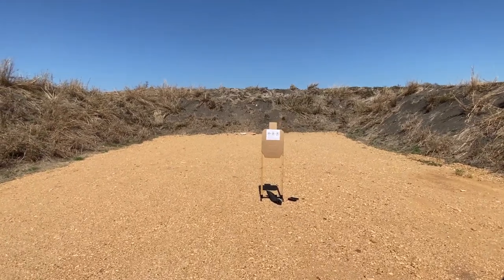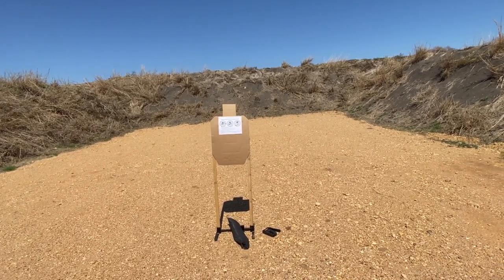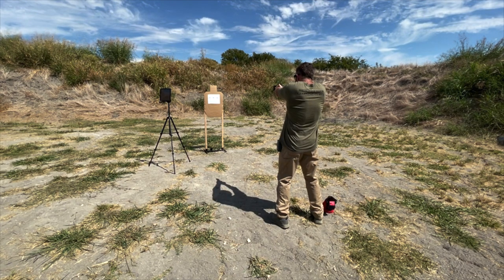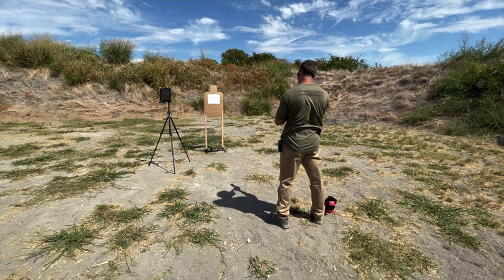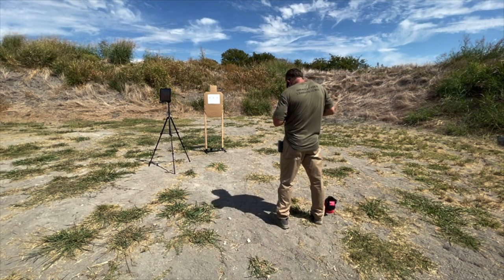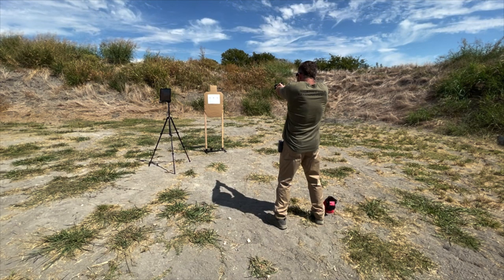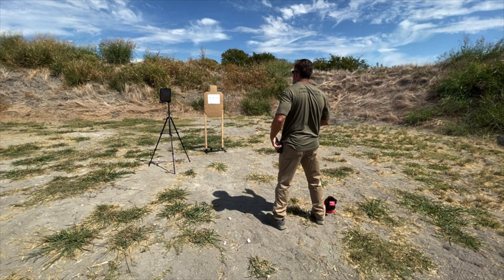So while we're showing the hits on that run, just for accountability's sake, let's talk about shooting this from concealment. In my opinion, if you have a sufficiently developed AIWB draw, it is much easier to pass three of the four strings from concealment than from duty gear. The only string that kind of pushes you on the edge is the one reload one, just because your reloads are slowed so significantly by the cover garment. But if you watch me run this from AIWB, you'll see that my times on the other three strings are not much different than from duty gear. I give you an extra quarter of a second for each draw and each reload from concealment, so shooting it this way, if you put in the work, really does stack the odds in your favor.